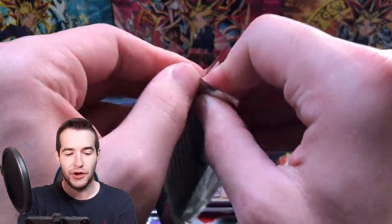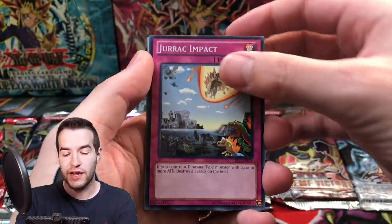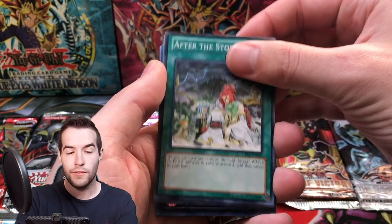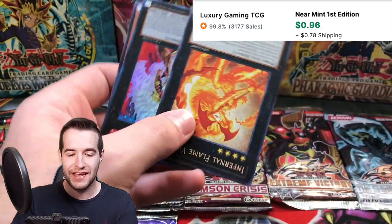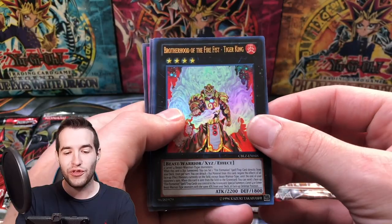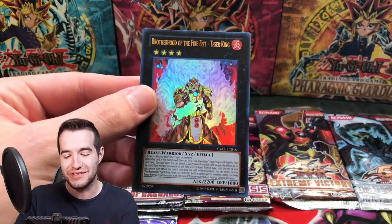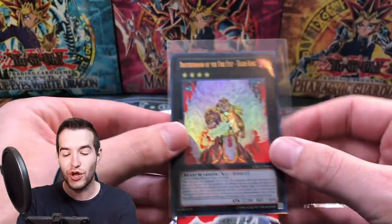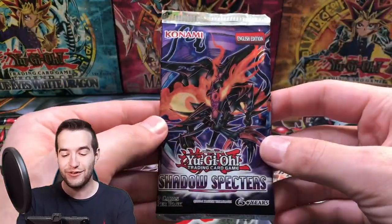Cosmo Blazer — here we go. Upside Down, interesting. Cyber Dark Dragon, Jurassic Impact, Hazy Pillar, Raven, After the Storm. Oh! Ruxin Special — look at this, they're upside down again. Ruxin Special upside down! Brotherhood of the Fire Fist Tiger King — if it's Brotherhood of the Fire Fist it's going to be under a dollar, almost guaranteed. Is there even a Fire Fist card over a dollar? Let me know in the comments. But it's an Ultra Rare — we'll take it.